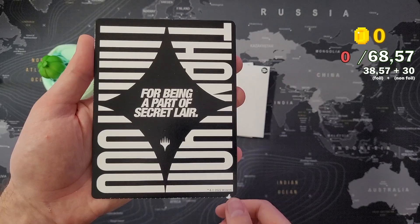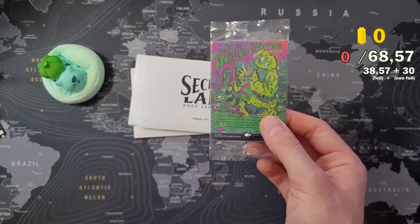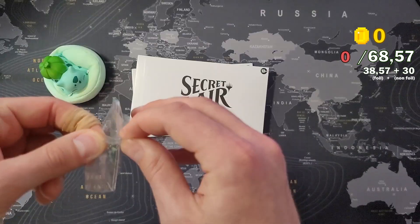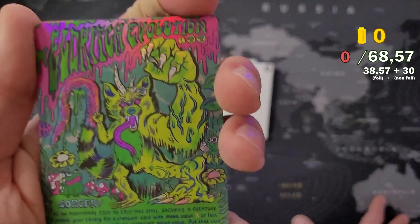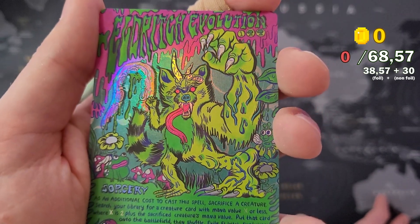Let's open the foil one first and see what cards are in here. I'll edit the price below each card. Thank you for being part of Secret Lair - we got this cool Bugging Out artwork. Let's open them and go through them a little bit slower since they look pretty cool.